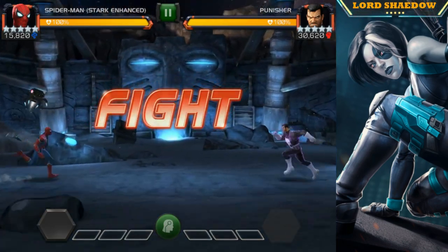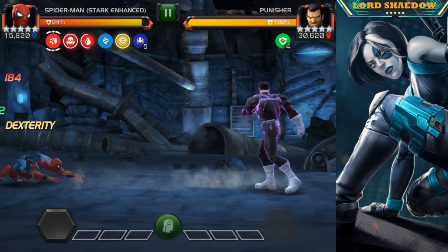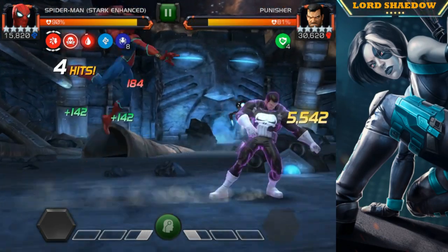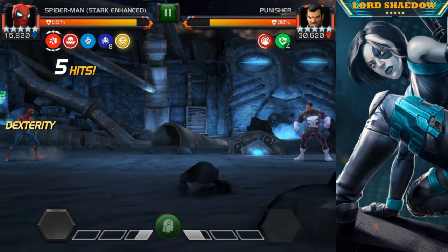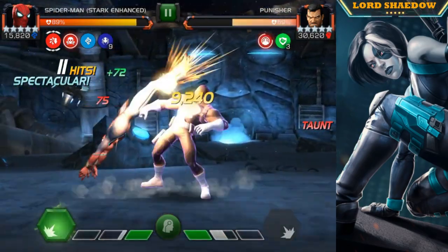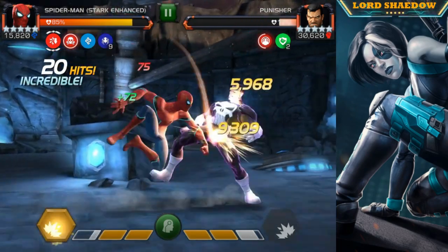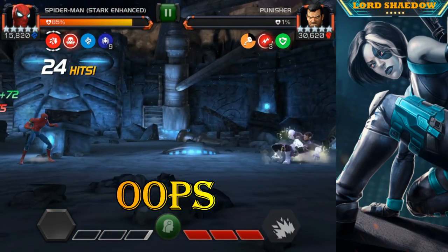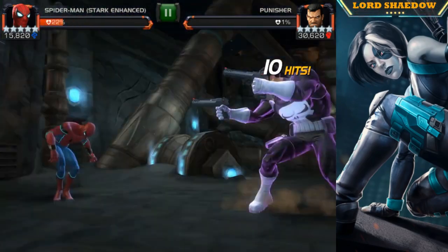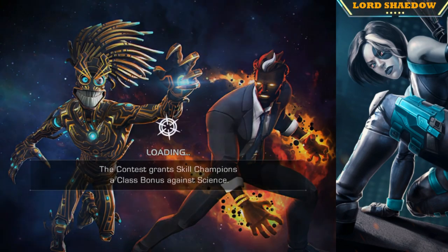Variant 2 was far easier — no class restrictions, but there was a size advantage-disadvantage mechanic. If you didn't have extra-large champions ranked up, you had to parry heavy for pretty much the entire quest. I got it done and used a little over 1,000 units. This Variant 3, I used no units — and I'm talking about full exploration. I used maybe 5 revives total.